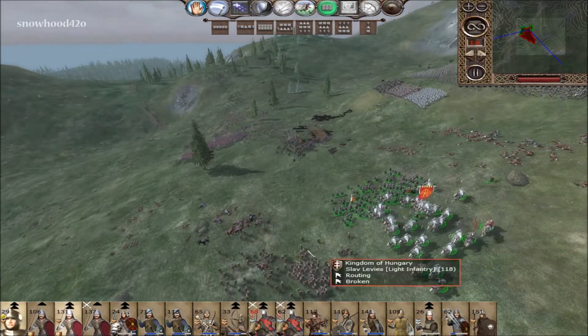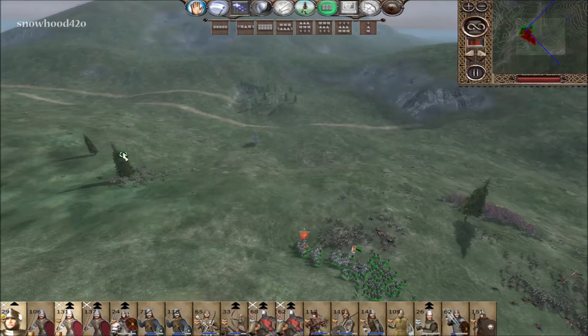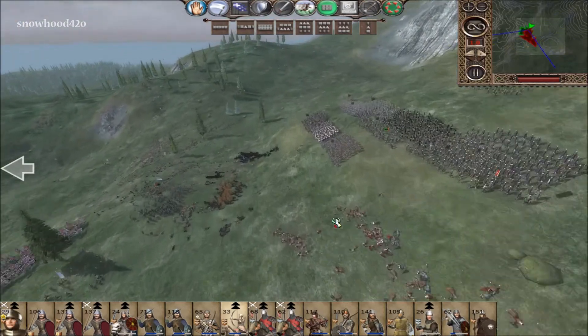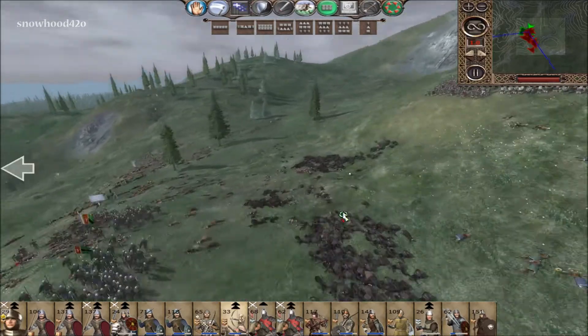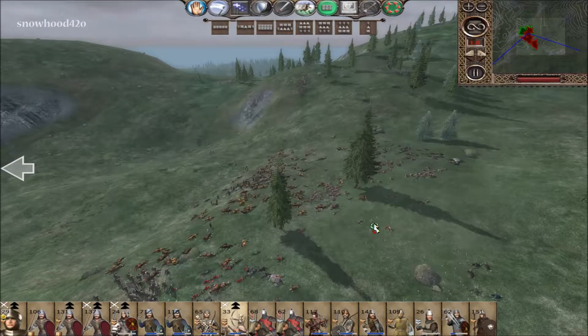Run them down — let the cav finish up the job here. Let's get this general some experience since he has none. That was really good. Just a beautiful spot on the hill, and then the fire — death by fire and arrow, just everywhere.